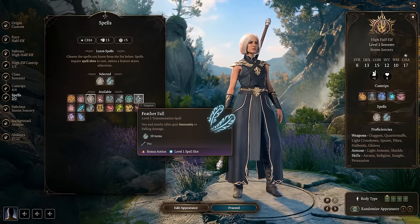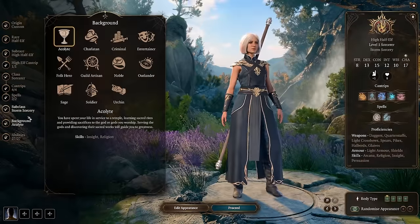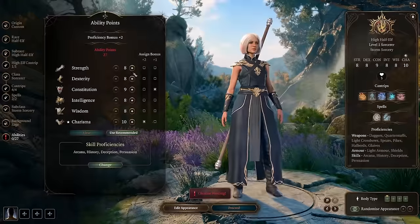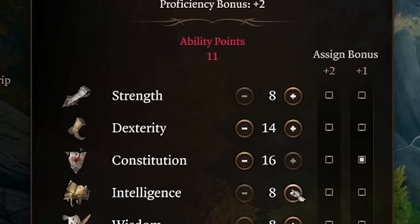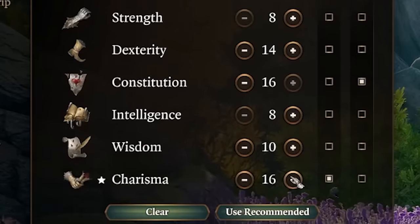This will also enable you to use Fly any time outside of combat for free. Though it's not shown, the skills give away that he used Sage as a background. He went on to tell us to set it up with the stats: Strength 8, Dexterity 14, Constitution 16, Intelligence 8, Wisdom 10, and Charisma 17. So that's just what I did.